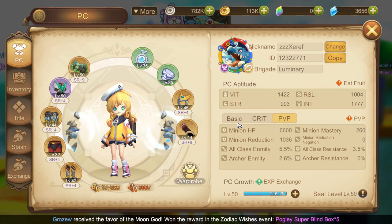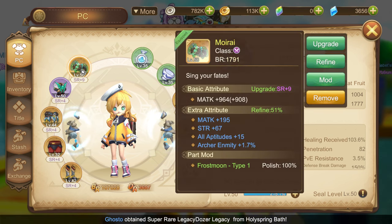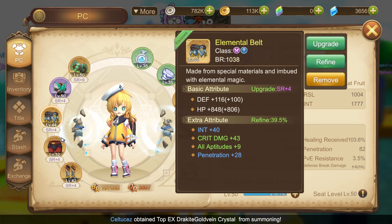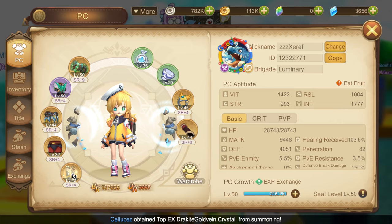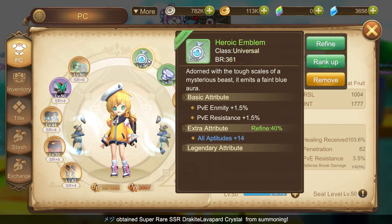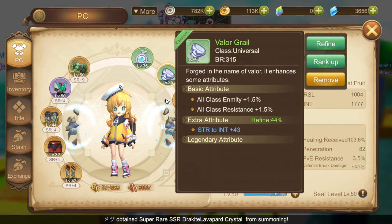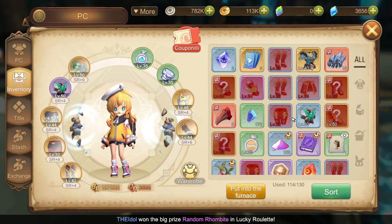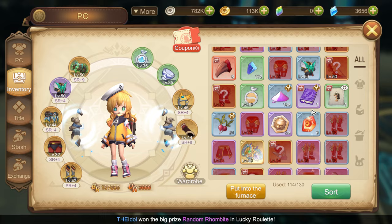Here are my gears! This is my weapon, Robe, Belt, Britches, Shoes, Emblem, Grail, Ring, Glove! I also have extra gear here if my level goes higher!